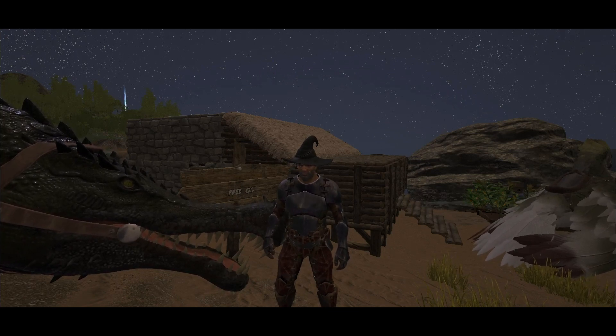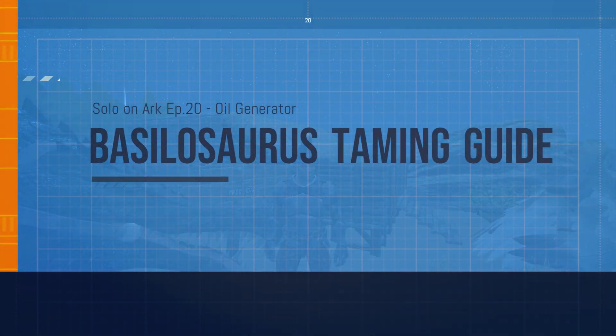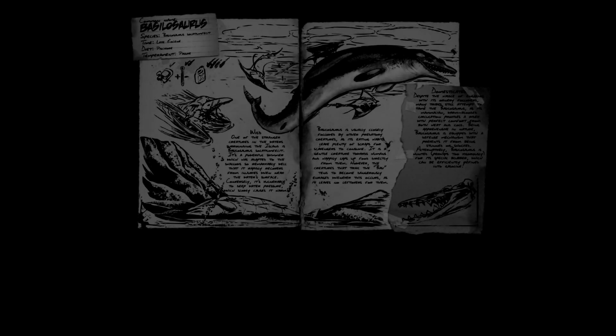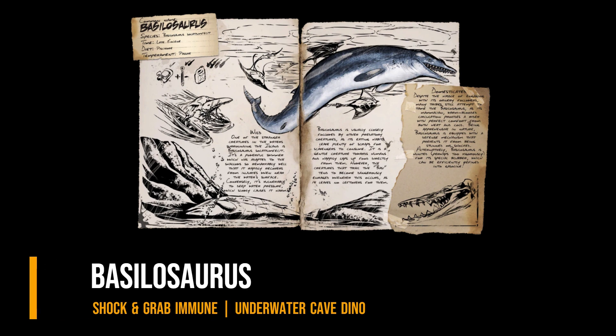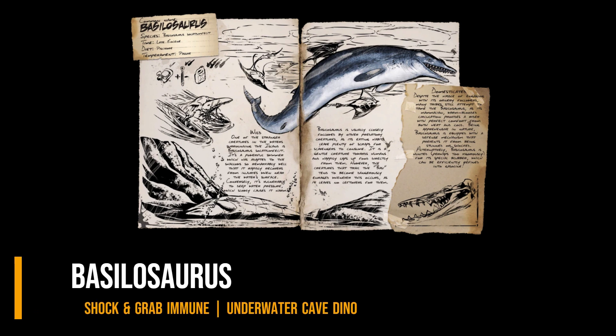If you don't have a water mount, watch the previous episode — I will leave a link in the description. Basilosaurus is a large-sized tanky water mount that can protect the rider from shock and grabbing while being attacked in the water, making it a very good option as an underwater cave mount.